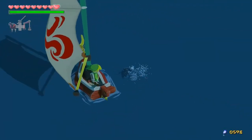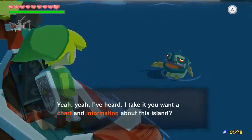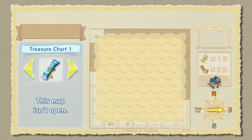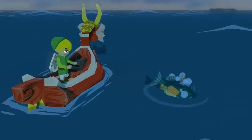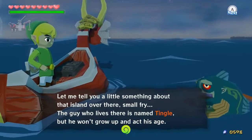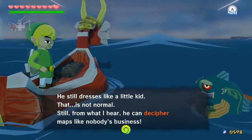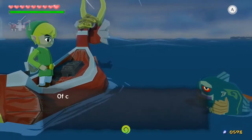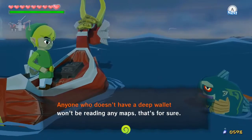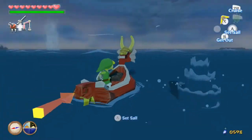Alright, fishman, tell us where we are. Okay, I'm out of practice with these voices. Tingle Island, oh baby! 'I'm gonna tell you a little something about that island over there. The guy who lives there is named Tingle, but he won't grow up and act his age. He still dresses like a little kid - that is not normal. From what I hear, he can decipher maps like nobody's business. When it comes to paying his deciphering fee, he'd better be ready to fork over some serious dough. Anyone without a deep wallet won't be reading any maps.'